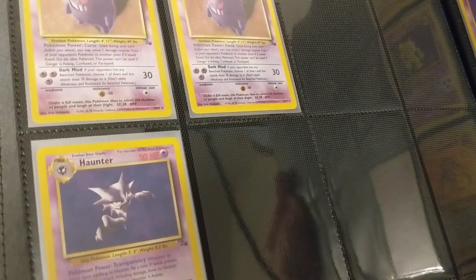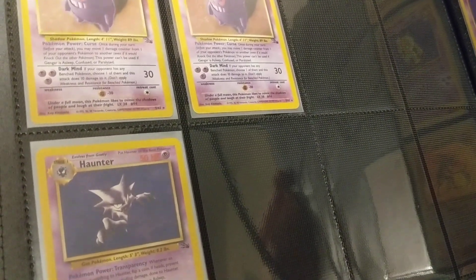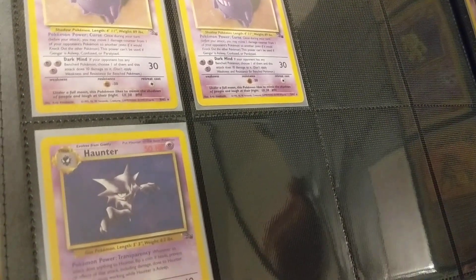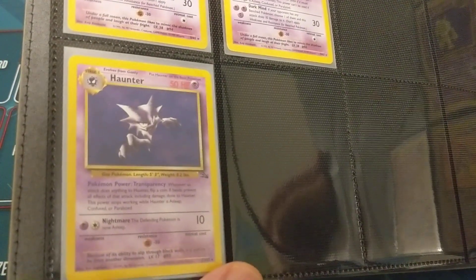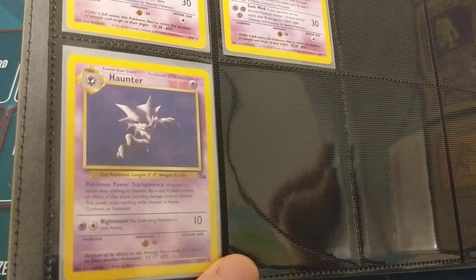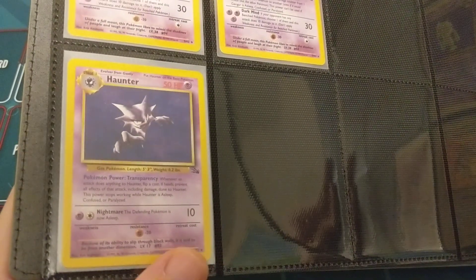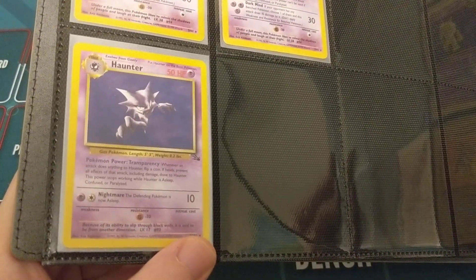We have Haunter. Fossil added new evolution lines but also completed some — Ghastly and Haunter received cards in Base Set which were pretty underwhelming, but this Haunter and Ghastly are actually great cards that I definitely recommend using. Transparency: whenever an attack does anything to Haunter, you flip a coin, and if it's heads you prevent all effects of that attack including the damage. So Haunter was pretty tough to hit, on top of no weakness, no retreat, and a resistance to Fighting.